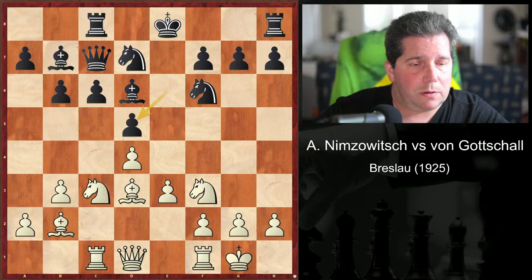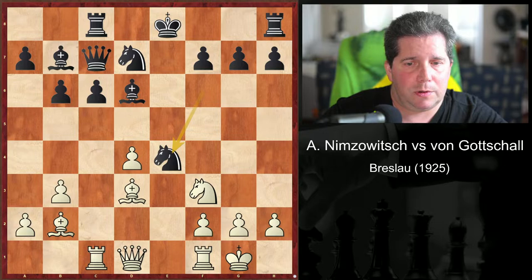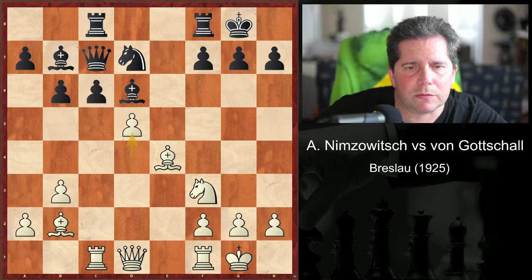He played e4. D takes, knight takes, knight takes, bishop takes, castle, d5, c5 — mistake. As Black's opening errors have not been exploited, he could now equalize by knight c5.